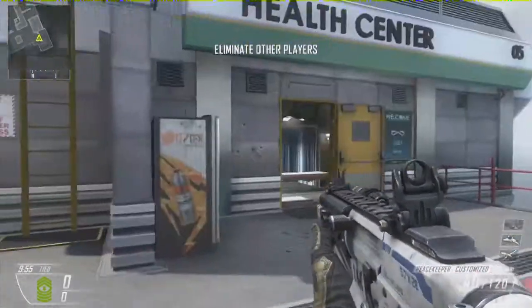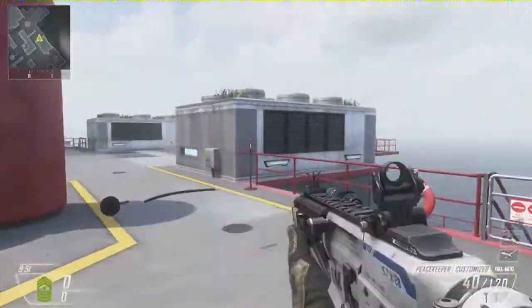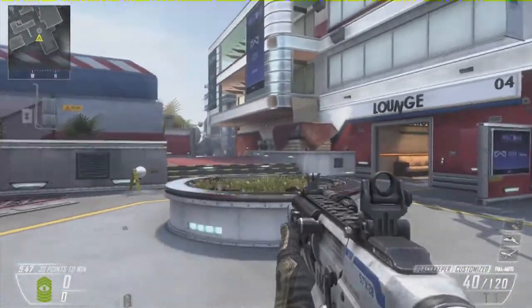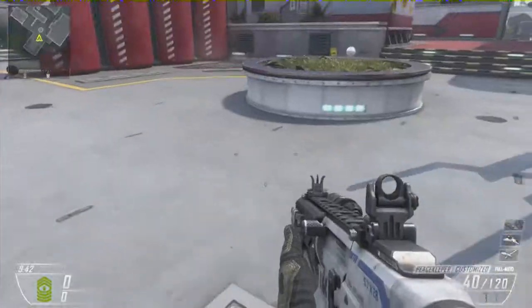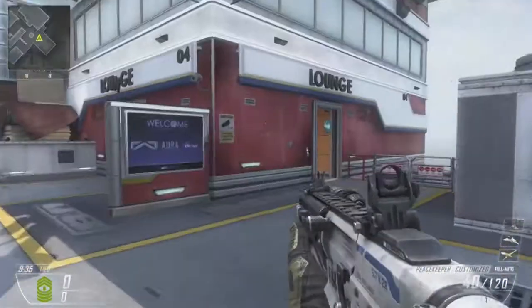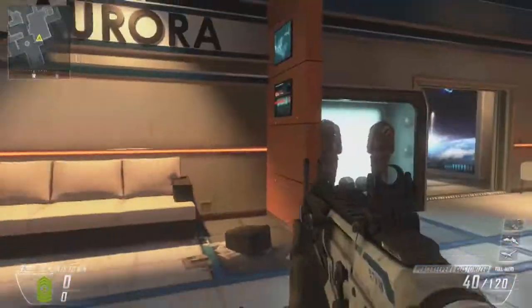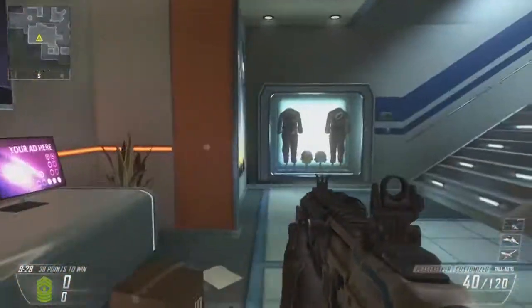I've got to figure out where I am because to be honest I don't really know. We'll go around the outside and then we'll go into the middle. Yeah, this is the back of the map and there's a room up there. I remember where we are now — the other side of the map should be directly opposite. We'll go around the outside and show you all the bits in comparison to what it would be like on the first Black Ops.